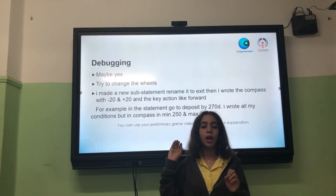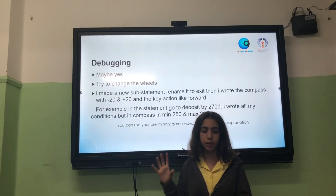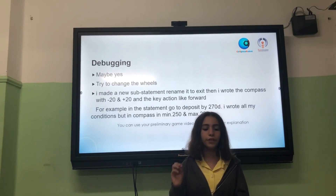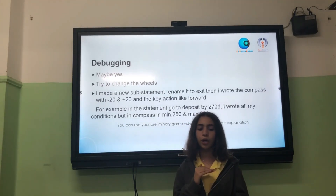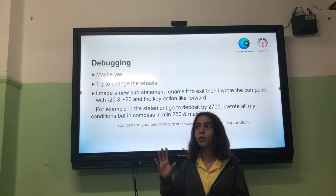Then I wrote the compass with minus 20 and plus 20, and the key action like forward 60 or something like this. For example, in the statement go to without deposit, 270 degrees, I wrote all my conditional actions. But in compass, minimum 250 and maximum 290.